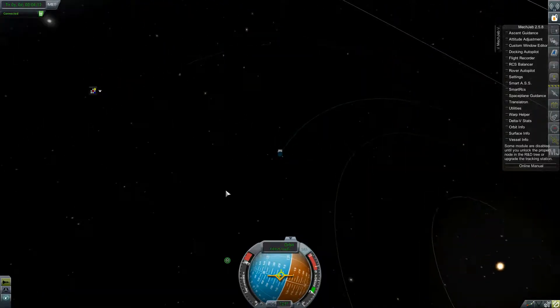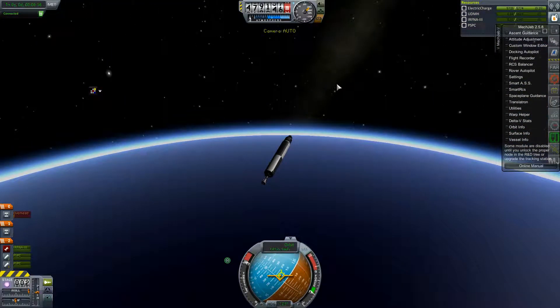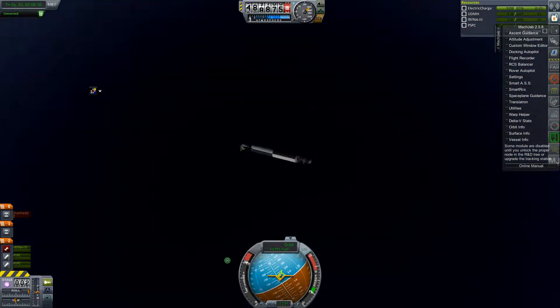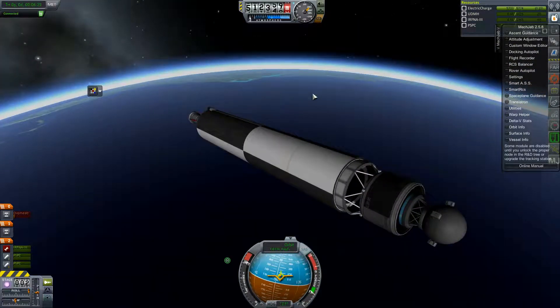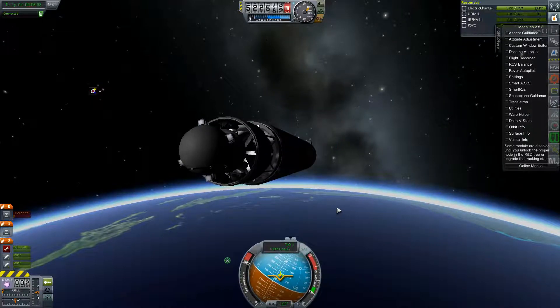The second stage has burnt out. We got up to almost 11 kilometers per second, which is enough to reach escape velocity for Earth. So this is going to go into interplanetary space — that is way higher than I had anticipated. We are definitely going to gather some data from space high above Earth with this. Not sure if we can gather data from interplanetary space though — I don't know if the antenna has the range to do that, but we'll find out.